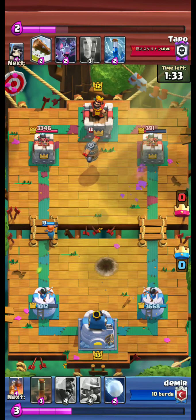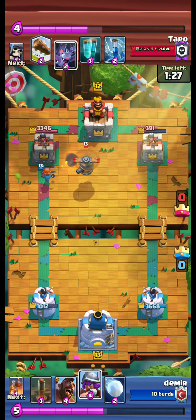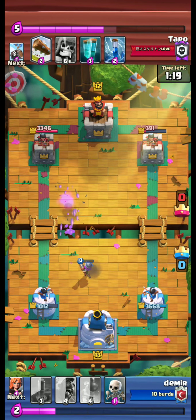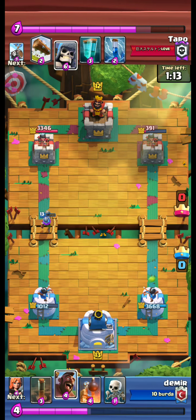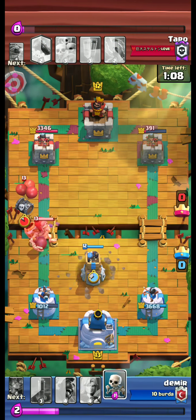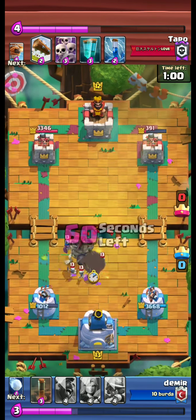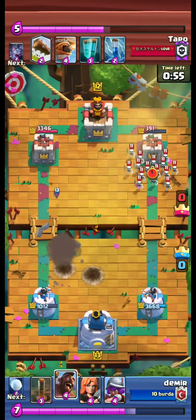Maybe this is a little bit of over-commitment. The flying machine destroys our valkyrie. Another giant skeleton — we use bomb tower again. Skeletons to distract the giant skeleton, and bats. We are able to defend.